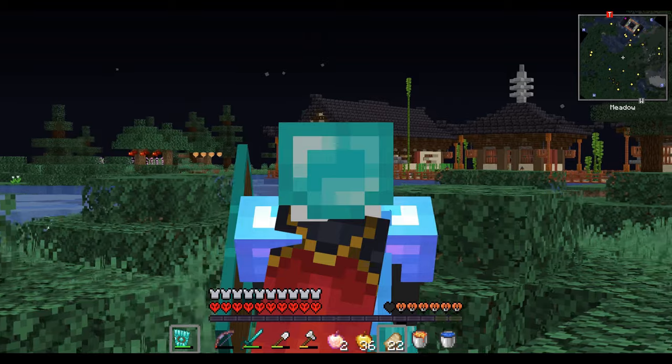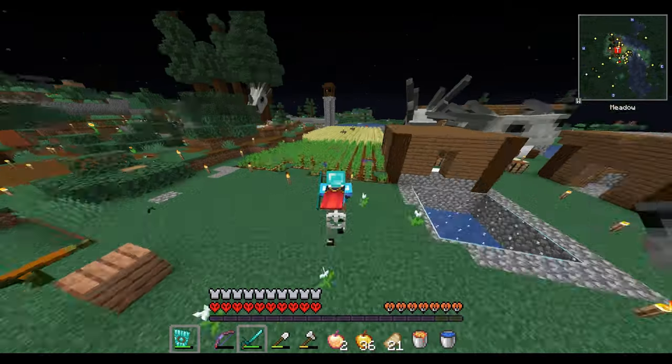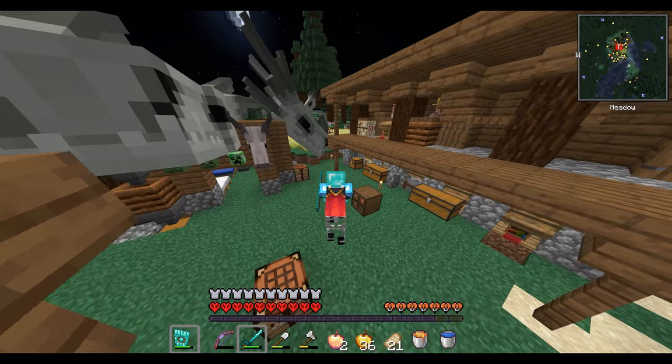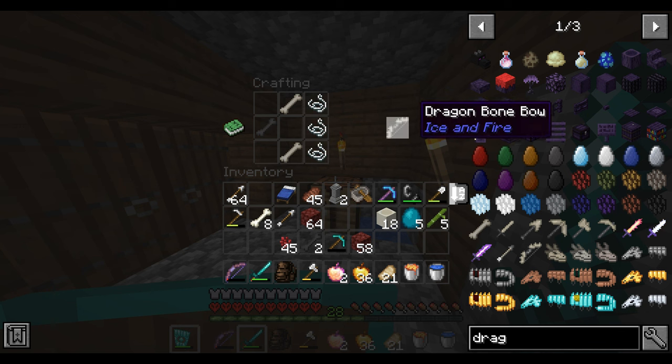I'll ride it to the nearest base at spawn. This is one of them — actually quite a nice build, but I've checked it already and they didn't have a dragon bone for me. This is another one — I think it's the biggest one right now, known as the trio base. They have plenty of dragon bones. Permission granted — now I can craft the almighty dragon bow.